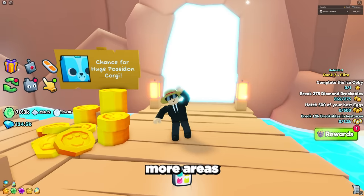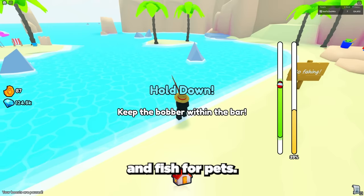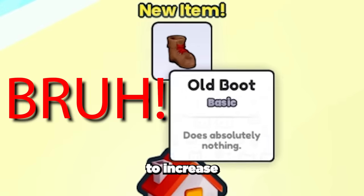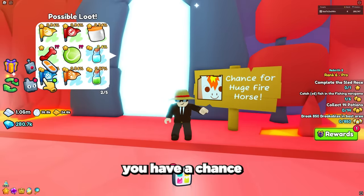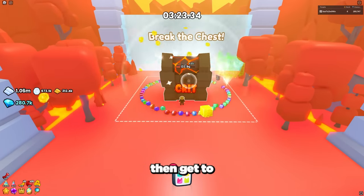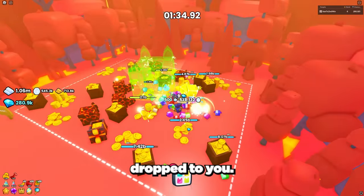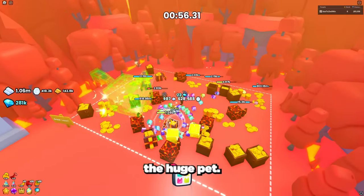Next up we have two more areas to get huge pets from. The first is the fishing area where you can fish for pets and have a chance to get the huge Poseidon pet — make sure to upgrade your fishing rods in the shop to increase your luck. The other location is the chest rush area, where you have a chance at getting the huge fire horse. Break all the chests and get to the final zone — there's a chance that after breaking a chest or coin pile a huge pet will be dropped to you. Make sure to use your treasure hunter enchants to boost that chance.